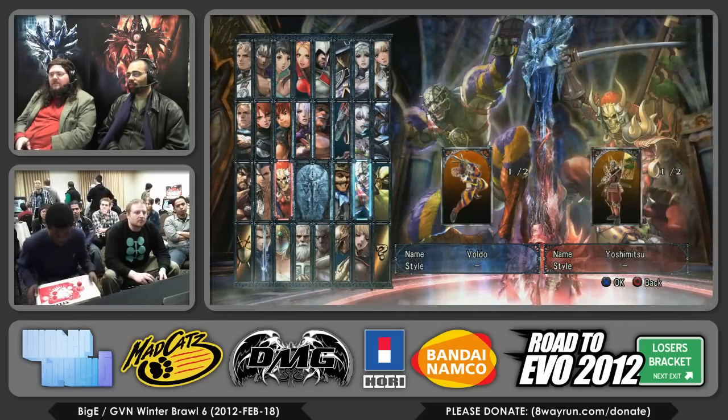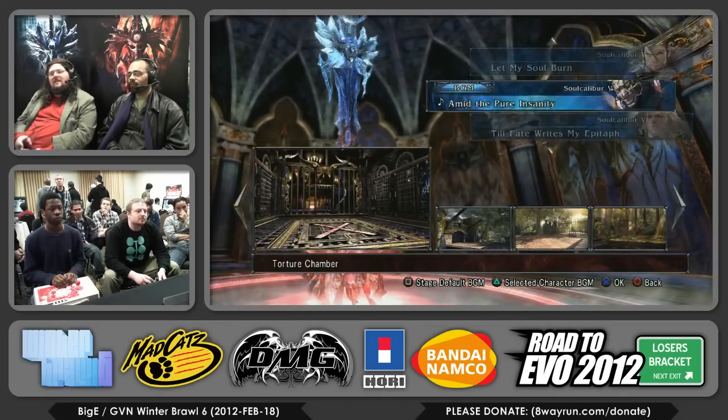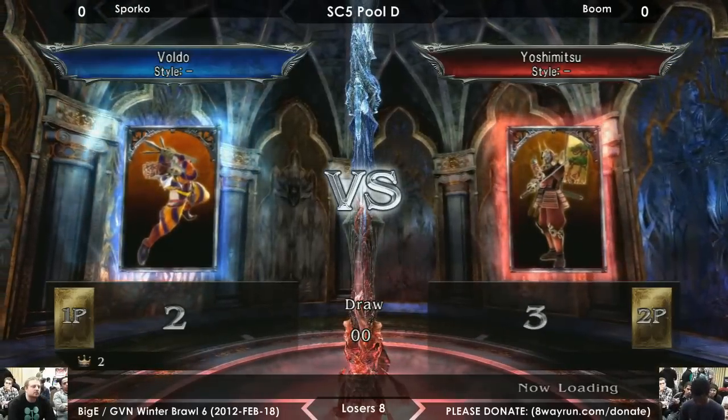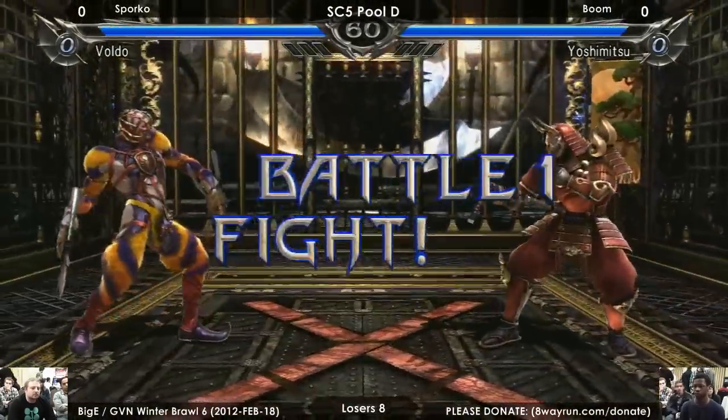Voldo versus Yoshimitsu. Alright, I like this stage — the cage where two of the walls can get knocked down. It's very interesting. It provides some kind of wonky wall combos because you can never get the second wall spot on half the walls.